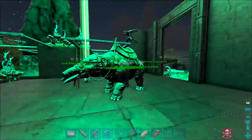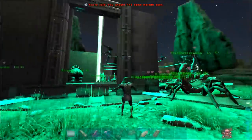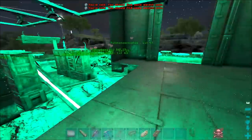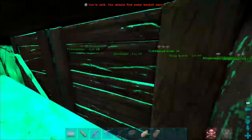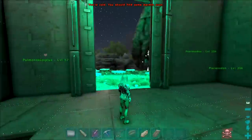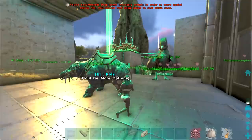Looking good boys. We got a base inside a base right now. If someone hit us right now it'd be pretty easy to wipe us — actually no, everyone's just got prim flak so we'd be fine. Anyway, we're just sussing out how we're gonna lay this out, like the crafting area and everything. I think it's gonna look pretty sexy not gonna lie.